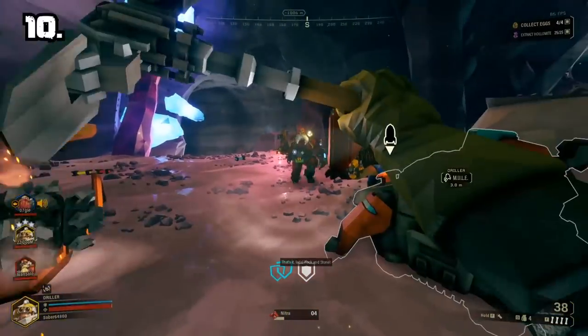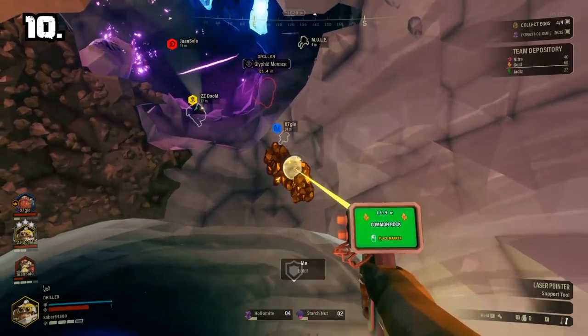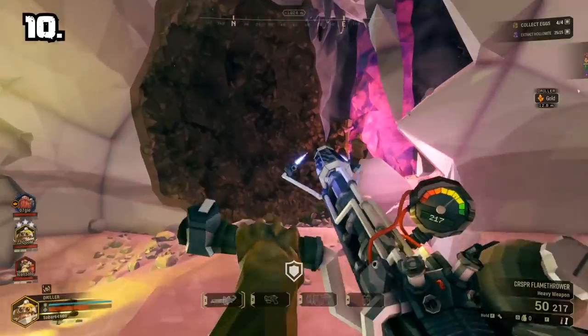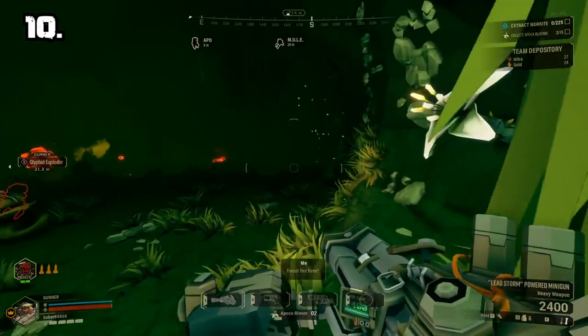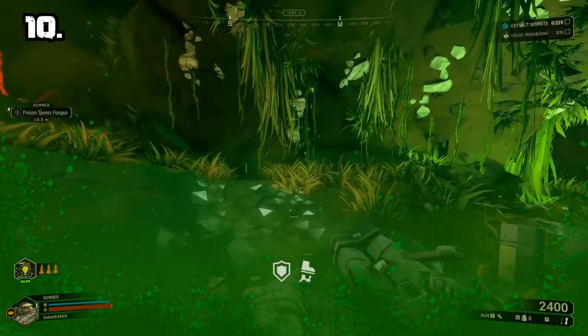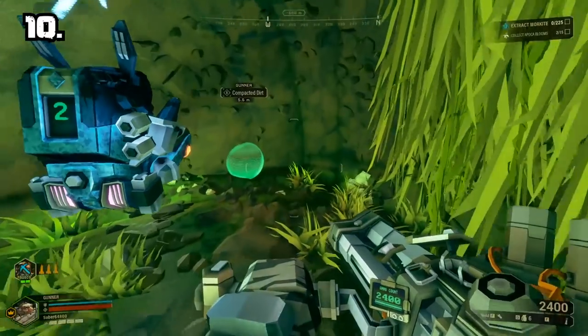Number 10: Press left control to pull up your pointer. Use it for everything. Ping a resource on the wall that you cannot get to so a scout can collect it for you. Use it to ping an enemy that you want the team to be aware of, like leechers or spitballers. Use it when you find a patch of dirt that your team needs to dig through. Ping everything.